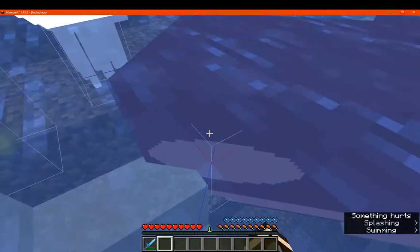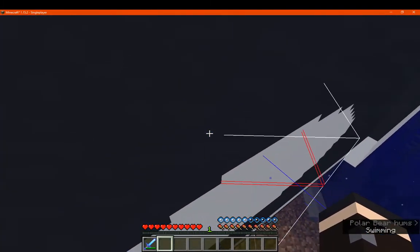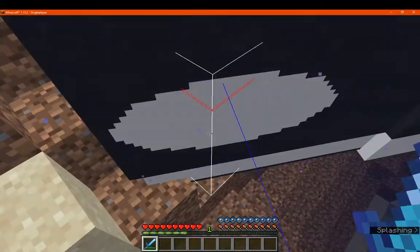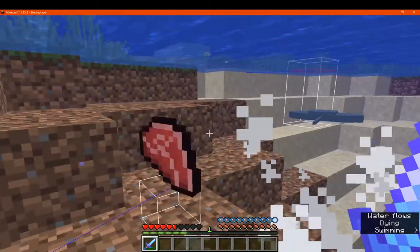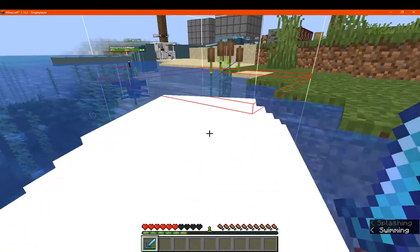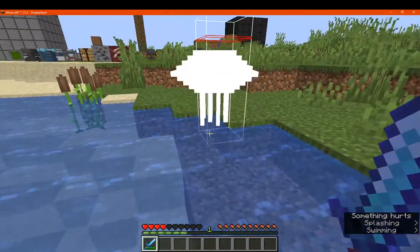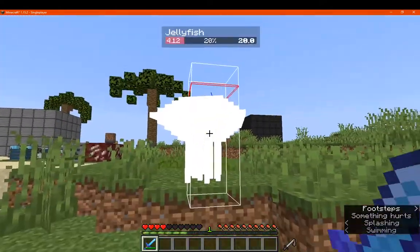So just hit them once and we'll see what happens for damage to a player. They drop their particular meat. The jellyfish doesn't seem to harm us. They do sting a bit — it's just taking a bit of the game to do things, so that's more so why.